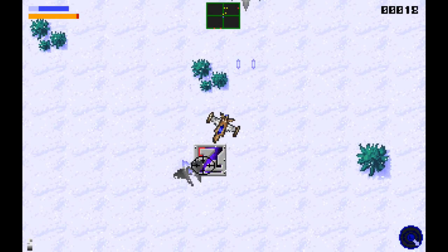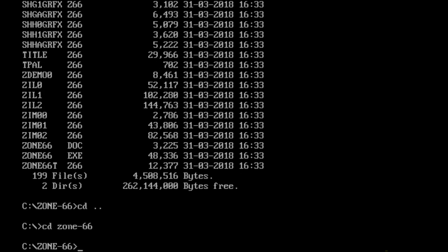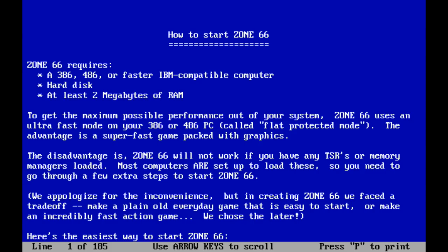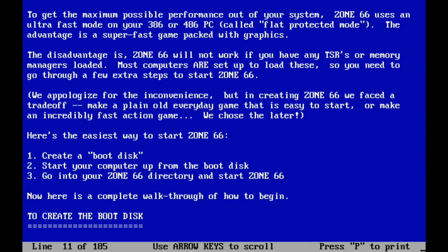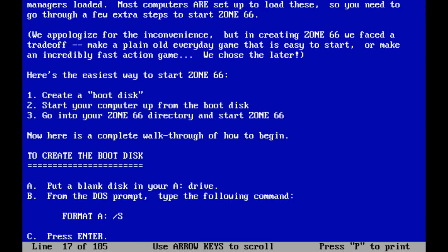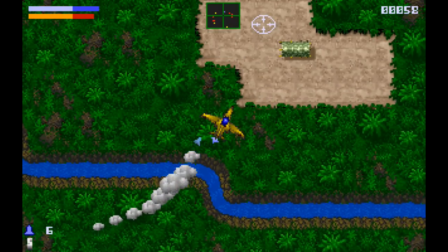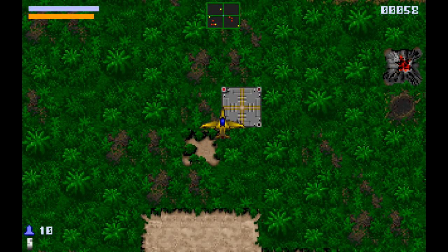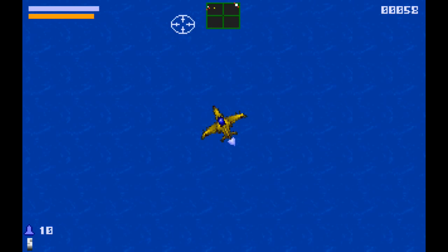The Zone 66 team wrote their own extender, using their demo scene expertise to squeeze all the performance they could out of the hardware, and to achieve speeds and map sizes usually impossible on the popular 386 CPUs of the time. However, this came at the price of making the game a lot more difficult to actually get running. The DOS extender clashed with memory managers that most computers ran on startup, so the game wouldn't run unless those were turned off or a boot disk was created to get around the computer's usual startup routine. Altering your computer's entire bootup configuration to run one program is pretty unthinkable today, but in the 90s players were more used to having to delve into the technicalities of their machine startup files.